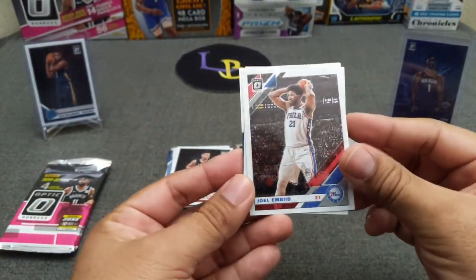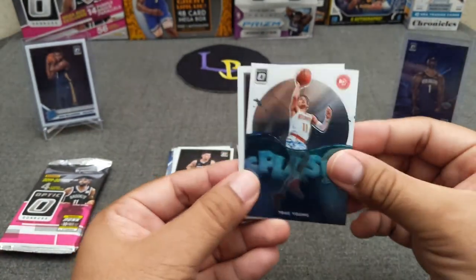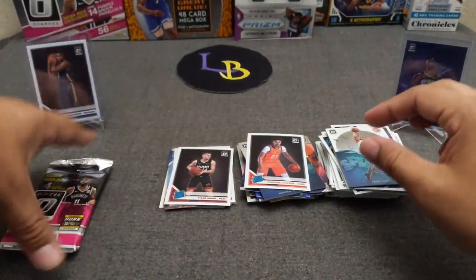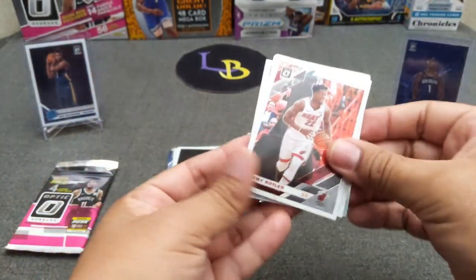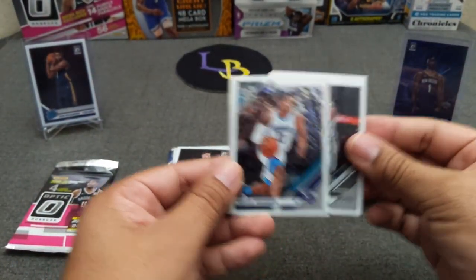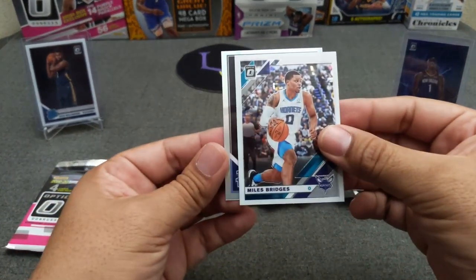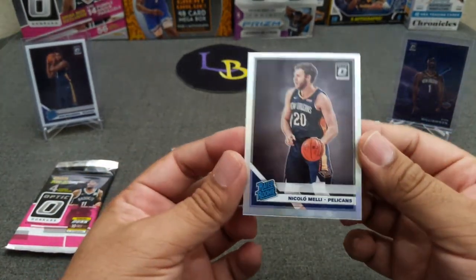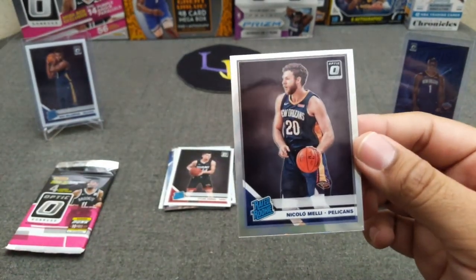Just an insert Splash, Joel Embiid, DSJ, a Trae Young Splash — I have not pulled that one yet — and a Cameron Johnson rookie. Two more packs. Jimmy Butler, Miles Bridges, a hollow Rudy Gay, and hopefully it's a rookie — it is a rookie, it's blue — Nicolo Melli! But badly off-center, bummer.